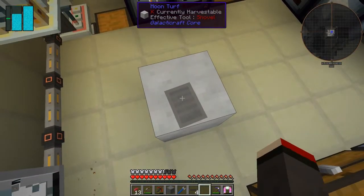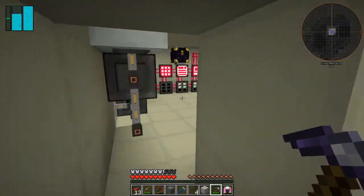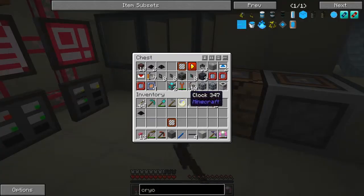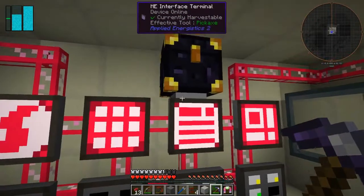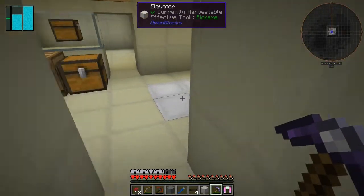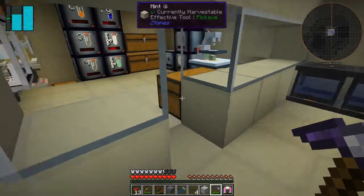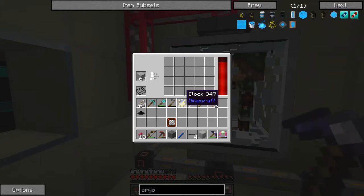I don't need this block down here anymore, let's remove that and get an acceleration card. I might need one for the import bus as well, so let's get two out. We should have two acceleration cards — and I've got 19. One in each will be enough. Shift click it in, put one in both, and also put an acceleration card on this export bus as well as the capacity card. Now it's certainly working as fast as it can, which is great. We've simplified that process a lot.